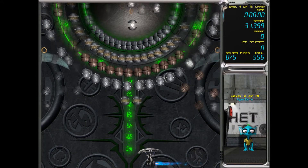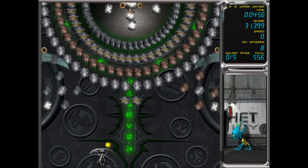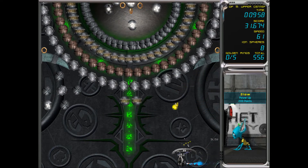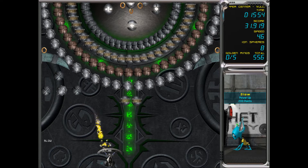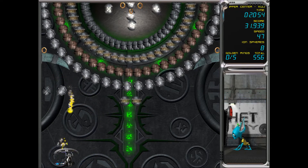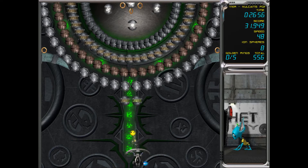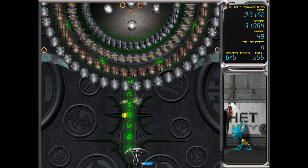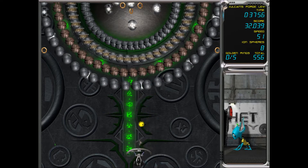Up a center. Let's see what my master plan should be. We'll get these. Maybe if we get all these it'll unlock something, so let's try that. We'll have to get these too.